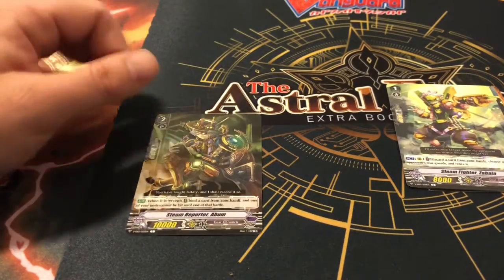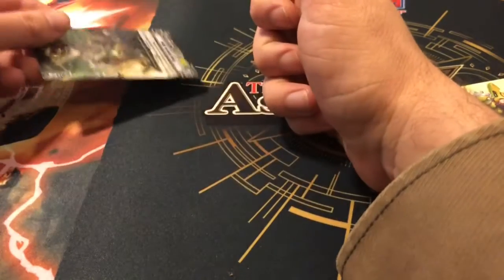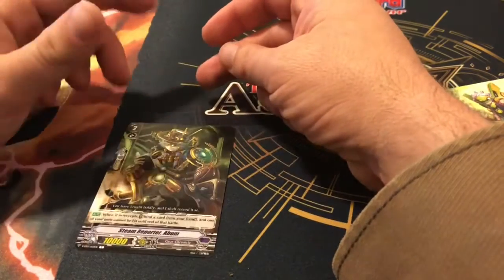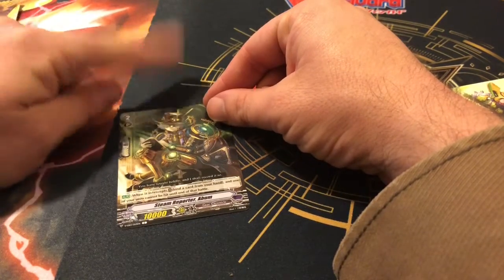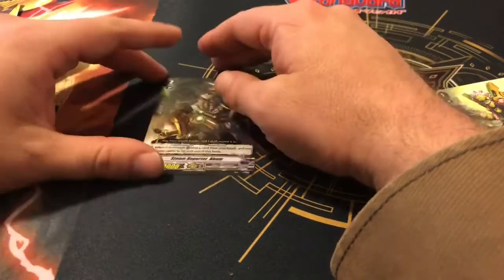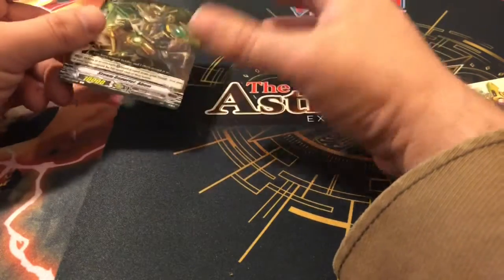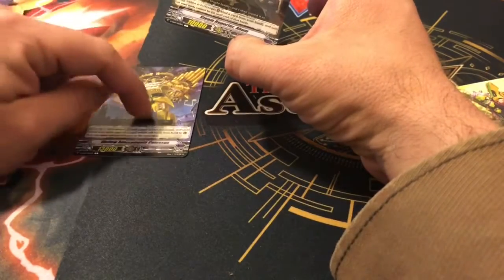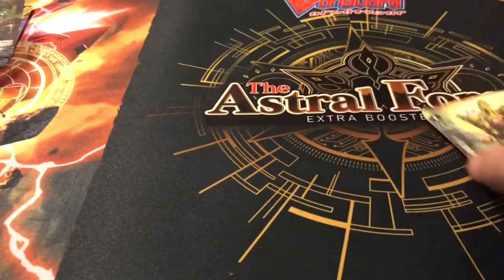This is also a bind card for Mystery Flare — a really cool Grade 2. Shadow Paladins have a promo where when it intercepts a rearguard attack it automatically perfect guards it. This boy is like that but slightly better: double the power, and his cost is to bind a card — when you do you can block anything, not just rearguard attacks. It'll be a one to two tech. With this and the card just revealed the other day for Mystery Flare, I feel like that deck's going to be really defensive while being able to be really aggressive.